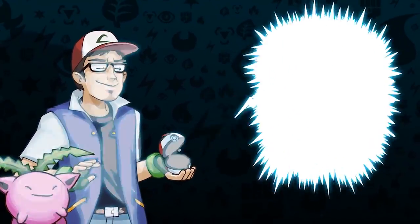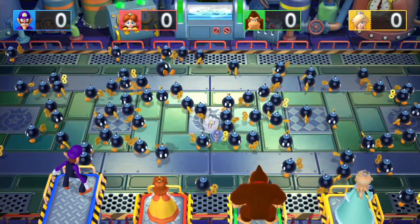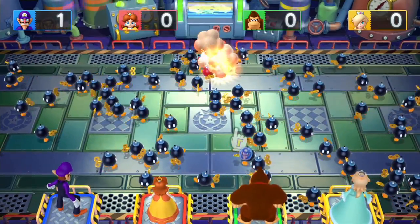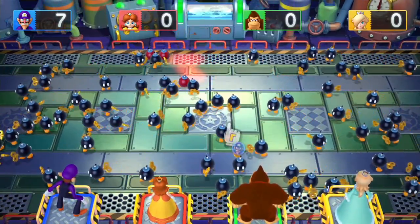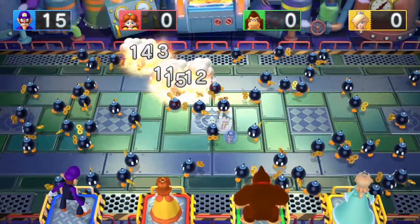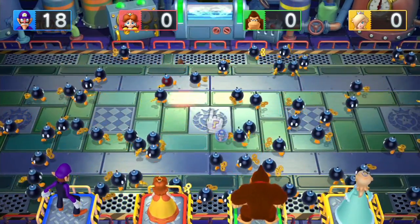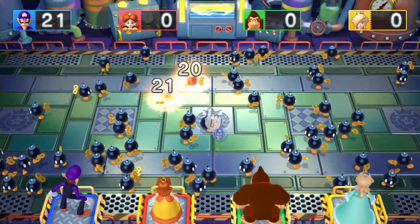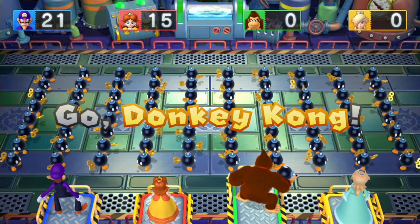Number 3: Bob-omb Combo. This is one of the most entertaining minigames in Mario Party 10, and quite possibly the most fun to watch. Your goal is to fire a Bob-omb into his field of friends, searching for the largest chain explosion that you can find. There's certainly a high level of chance with every Bob-omb randomly running around, but trying to optimize your position for a huge combo is seriously — pun intended — a blast.